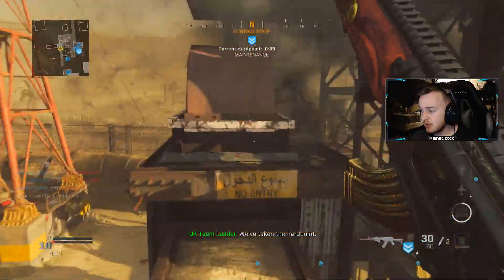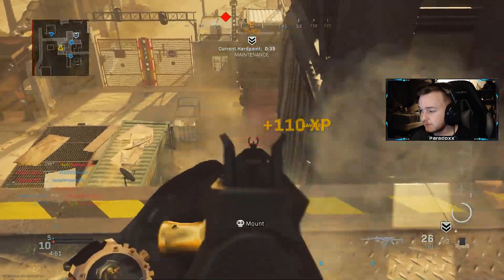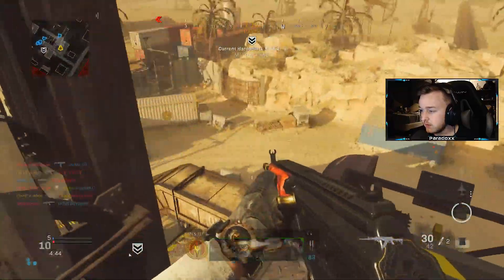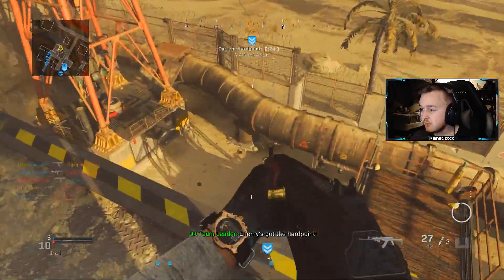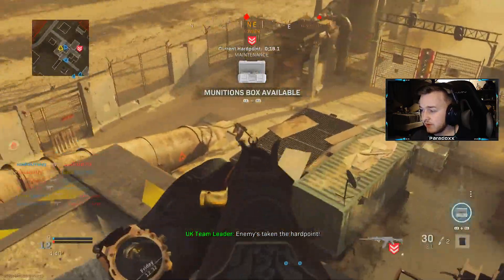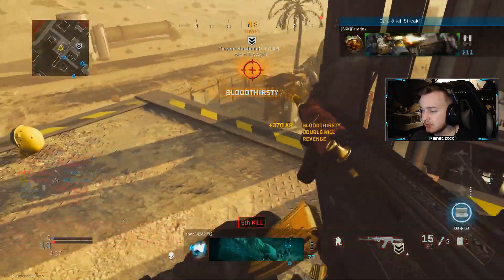I'm gonna run up here, jump up here real quick, get some easy kills. These are like really easy kills right here — should be easy, quote unquote. Look at how my aim is right now. No shot, buddy. Got a little spawn trap going, let's get it.